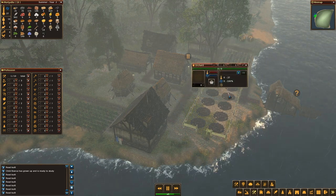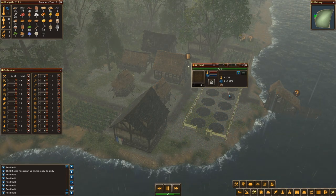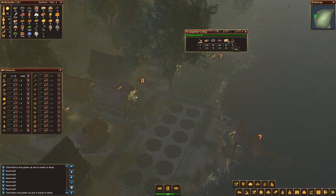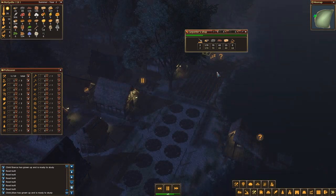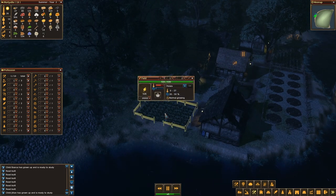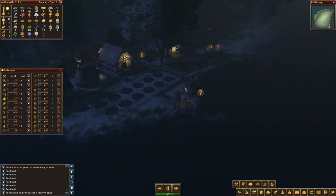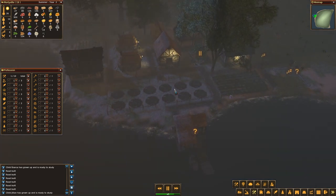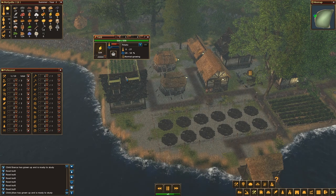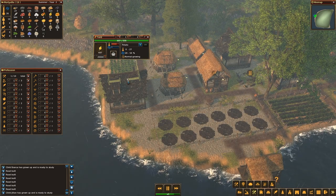This is going fine. This little thing should be getting built pretty soon. I'm missing hay, which I don't have — so the grass farm will come in handy pretty soon. Summer is still here. Now I can make these guys go collect everything, and they are already collecting automatically. This will generate some vegetables, and once they're done with that I'll be able to pause it.